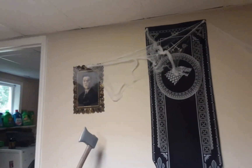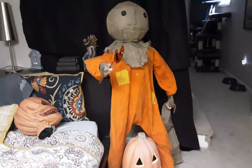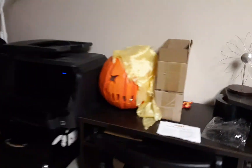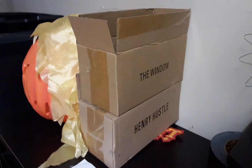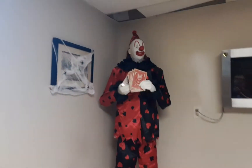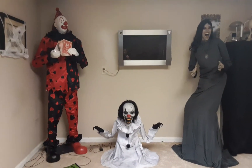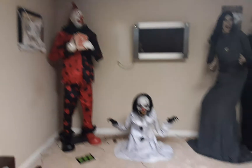First off, we kind of extended the spiderweb over there to the creepy skull portrait, and we moved Sam back over here, we have the blacklight in, flaming pumpkin, the window. Oh yeah, we have Lucky Bottoms here, he is going next to Henry Hustle, and we have the widow — we have placed her right there, and it looks pretty good. We have big, small, big.